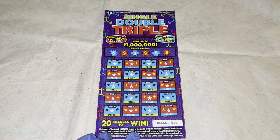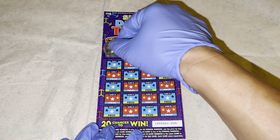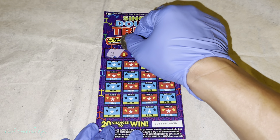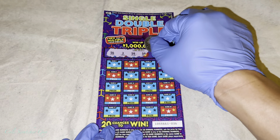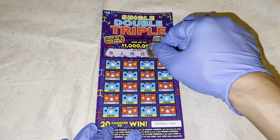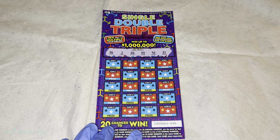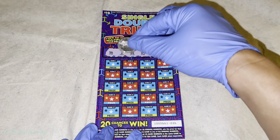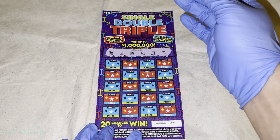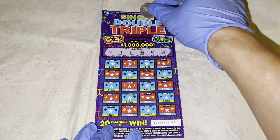Alright, we got 20 chances to win and we're going to do the winning numbers first: 56, 3, 54, 59, 93, and 21. So at game one, match one we get a one-time winner, match two a two-time winner, match three a three-time winner — that's why it's called Single, Double, Triple.